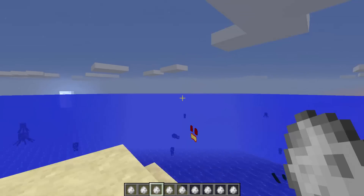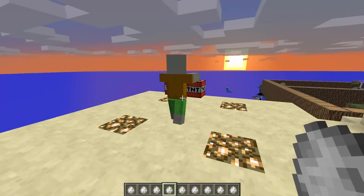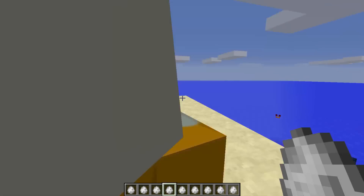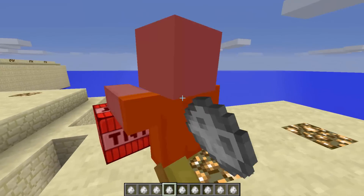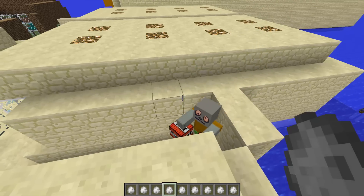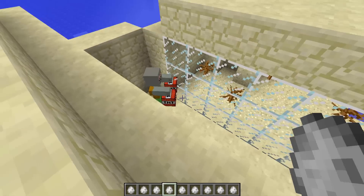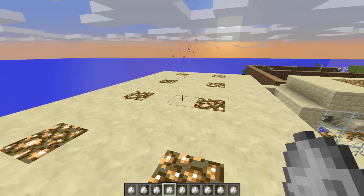I wonder if I can hit him off - there you go, off he goes. The explosive zombie has a TNT in his hand. He seems pretty crazy, look at his eyes. I wonder if he blows things up - sometimes they all have different special abilities, so maybe he does.